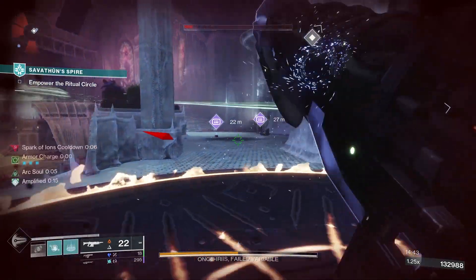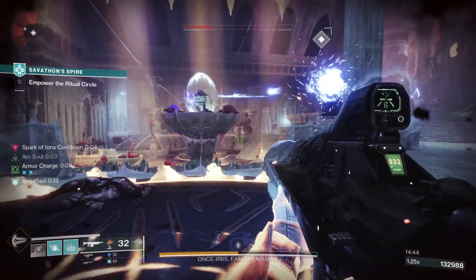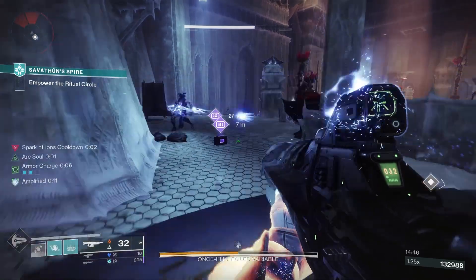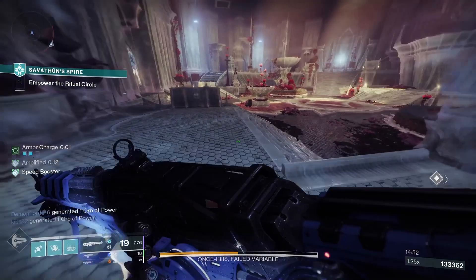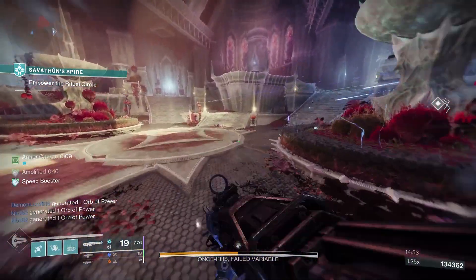We've also got a unique origin trait for all Crotus End weapons called Cursed Thrall. This is where, after defeating a target with a melee attack, final blows of the weapon cause targets to explode for a short duration.